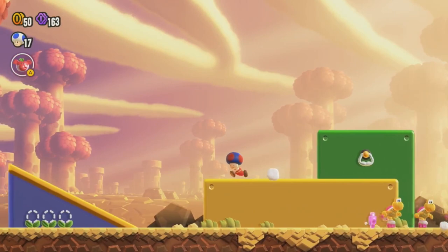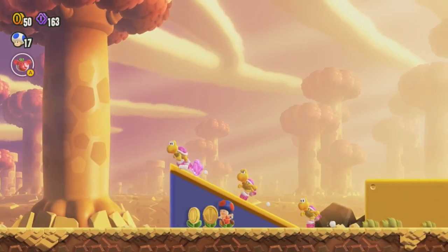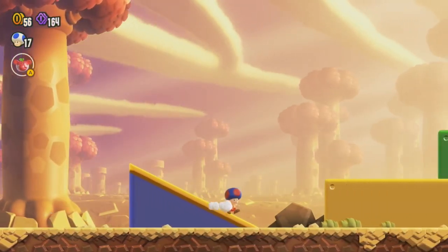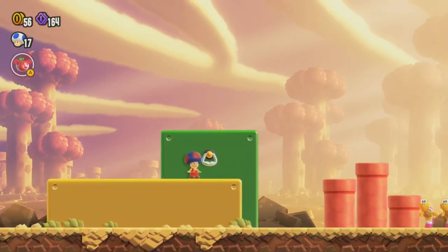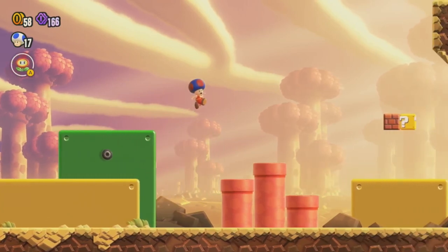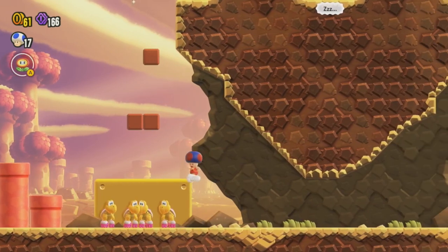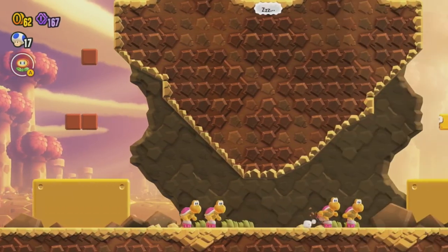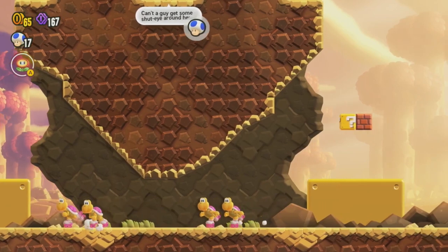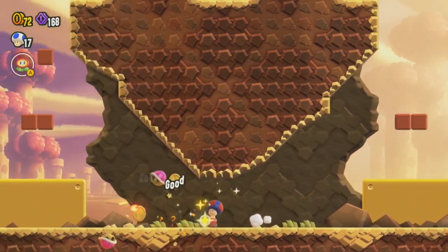A whole bunch of things here that we can interact with. If we walk through these the coins appear. There's also a handle here — if we're holding the run button I believe, we can pull it out and get some stuff from it. We're going to have to keep that in mind for later with all the things we can grab onto. There's also an area up here — just a nice little secret at the top of the screen.